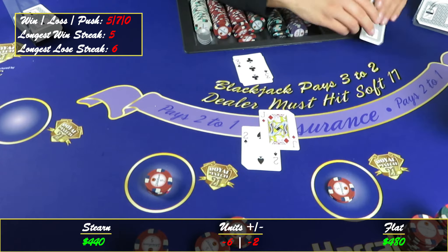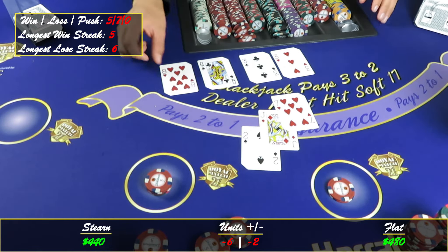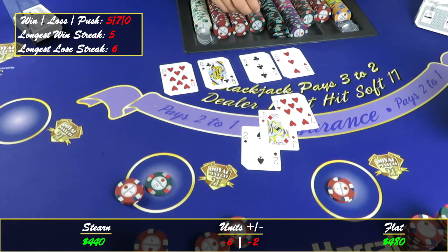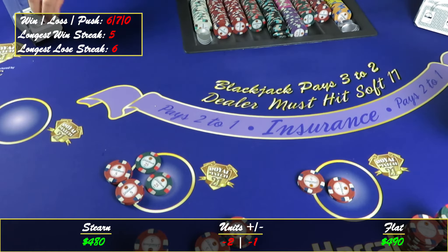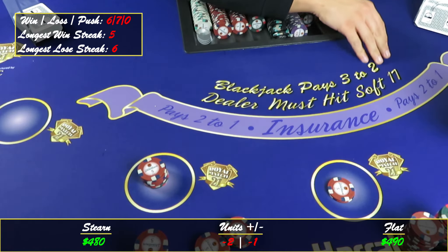Alright, now we're really testing it — we'll see what happens. Hit this twelve — nineteen. Six, sixteen — too many. Perfect. So we won one, we're gonna press this and hope we can win this one. If we lose this one we just go to the next level. There we go, eighty dollars out there.